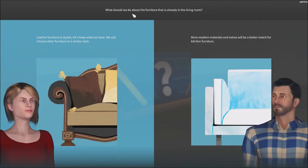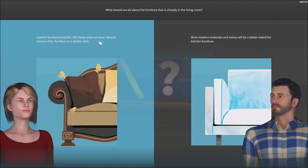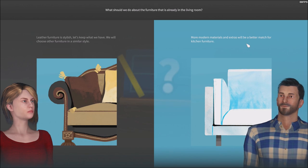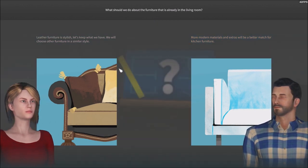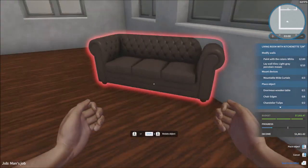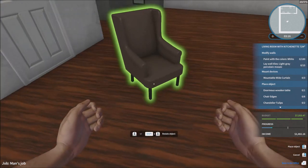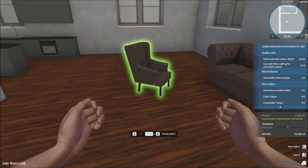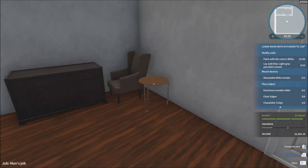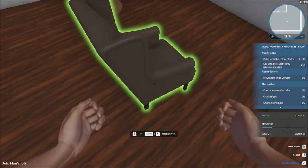We already have the kitchen and everything. Let's see what they want to do with the living room. We need to decide about the furniture that's already in there. Leather furniture is stylish - let's keep what we have. We'll choose other furniture in a similar style. More modern materials will be a better match for the kitchen furniture. I actually like what they have - it saves money. So it's much better that way.